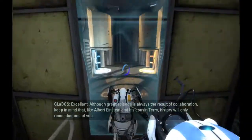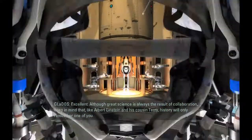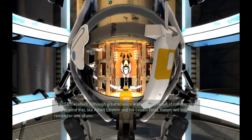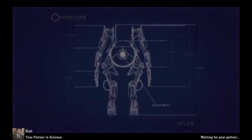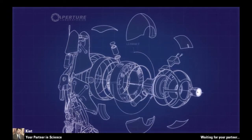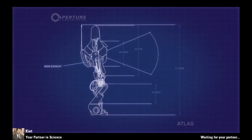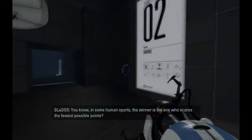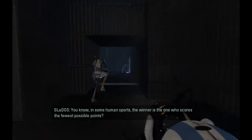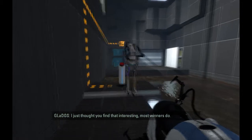Excellent. Although great science is always the result of collaboration — like Albert Einstein and his cousin Terry — history will only remember one of you. It's gonna be the blue guy, because the orange guy is way less cooler. In some human sports, the winner is the one who scores the fewest possible points. I just thought you might find that interesting. Most winners do.